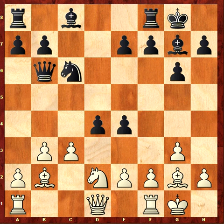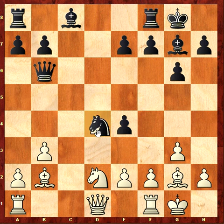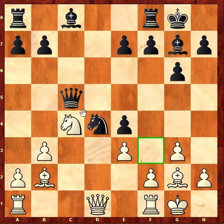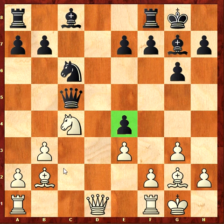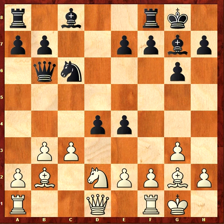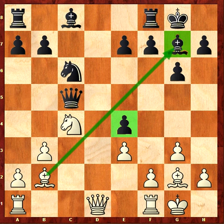The right idea should be to take on d4 first, and after that — for example after knight takes d4 — I can play knight c4, I attack the queen, and after queen c5, I can play e3. In this case the knight has to go back, and I can retake the pawn after the trade. So the right line for me is c3, knight c4, and after that I can trade the bishops, retake the pawn, and the position is equal probably.